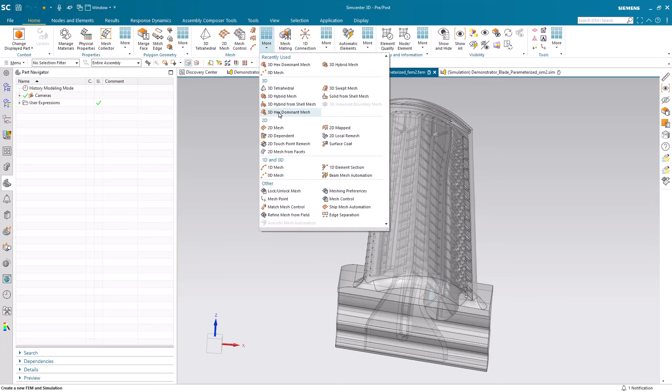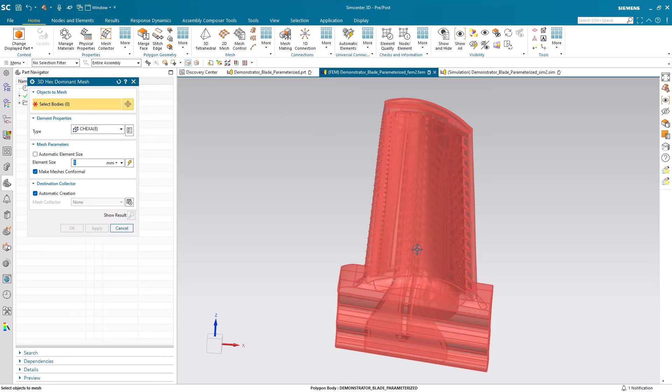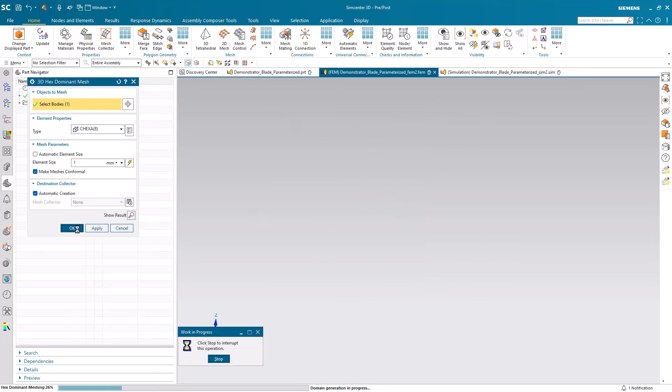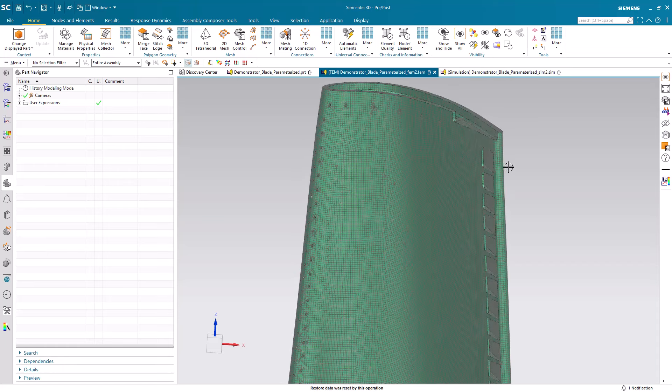Once you have it on, you'll see 3D hex dominant mesh. Then select the body, select an element size, and OK. Here I've paused the video — it takes several minutes to complete meshing — however you can see the results.